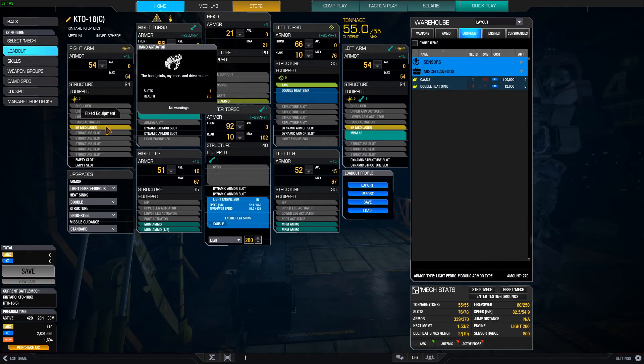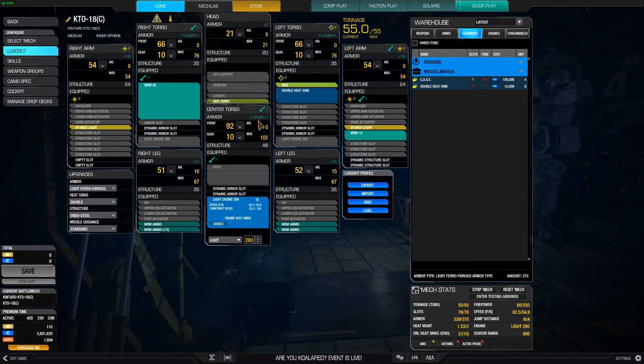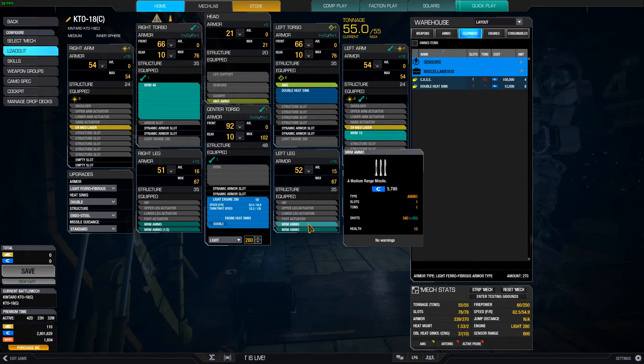The MRM 50 is going to be your bread and butter — it's basically poking with backup. Running a standard AMS, not a laser AMS, because I want to keep heat management and dissipation as high as possible. Got plenty of MRM ammo even though we're firing off about 50 a shot. With the skill tree, you get the extra 60 per ton, so basically 400 per ton, so we've got enough shots.